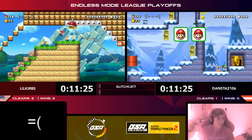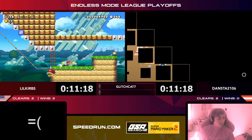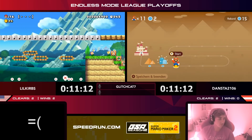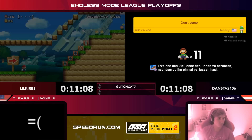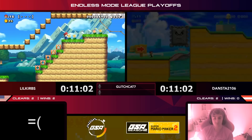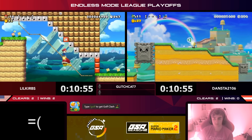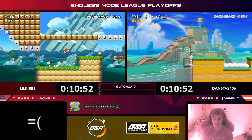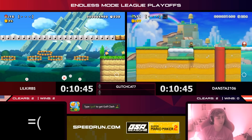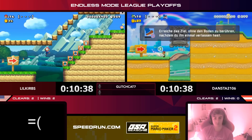Dansta really wants this win now. Curbs needs to spin-jump and ride a spike top on a line — it'll take him where he needs to go. Those conveyor belts can spit you in a direction you don't want. It's really tough on the fly to notice which direction they're moving. Curbs tries again — he thinks he can beat this level. Dansta gets another don't-leave-the-ground level — not too tough but kind of slow. He walks off the edge and breaks his clear condition — that's one thing about certain clear conditions: it functionally turns the level into a one-hit kill.